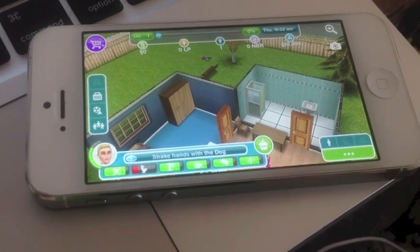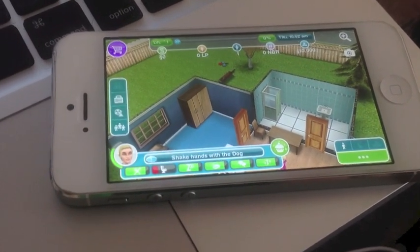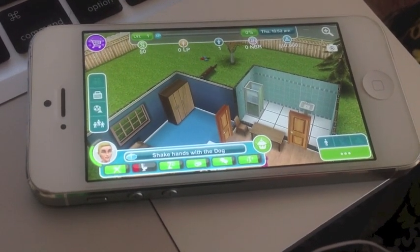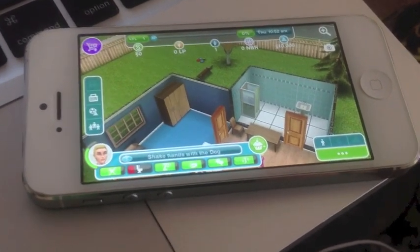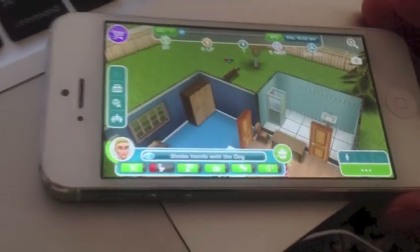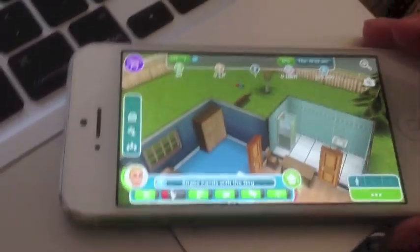If you want to play through the levels, you do have the option to do that. Or if you don't want to play through the levels and just want to unlock everything, you can see in the description and use that link, and your game will start on level 52 with millions of life points. This cheat does not require a jailbreak and it is not a time cheat. Okay, let's begin.